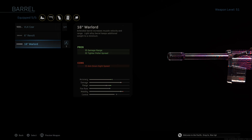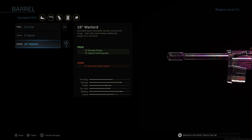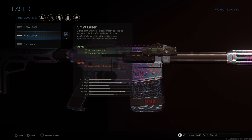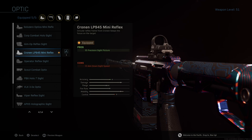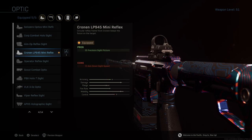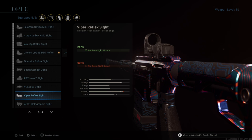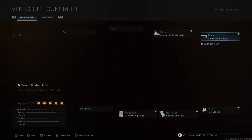Barrel is not a bad one, but I didn't put any here. Probably the best one is the 16-inch Warlord — damage range and tighter pellet spread. Laser: I don't have any here, I really didn't use any lasers. For the optic, I have the Cronen LP945 Mini Reflex. Other sights I liked were the Solo Zero optic Arena Reflex. The Operator Reflex sight wasn't bad, and the GI Mini Reflex was pretty cool as well.